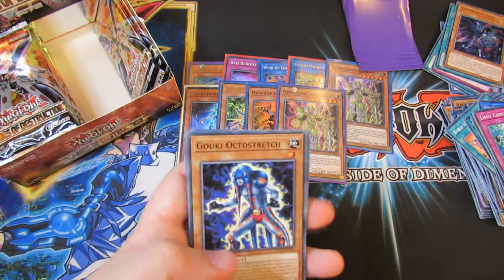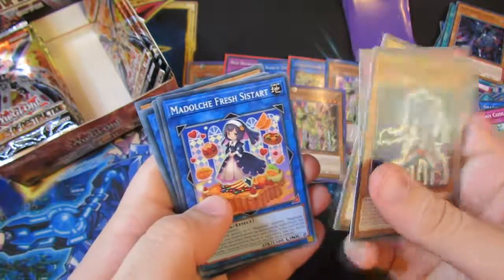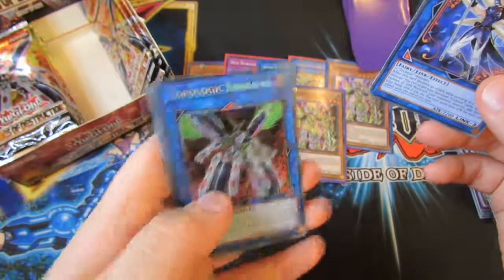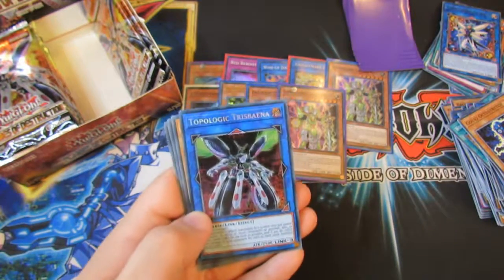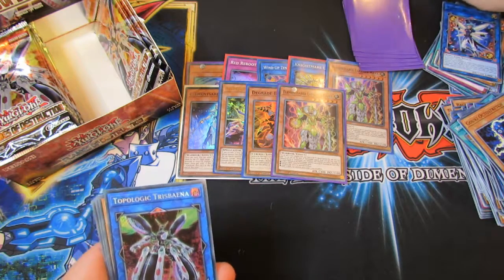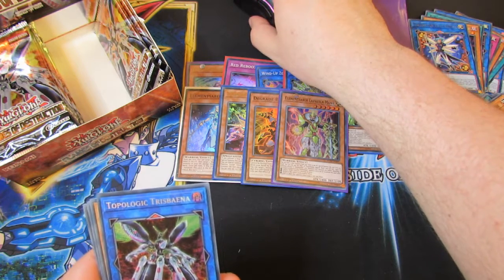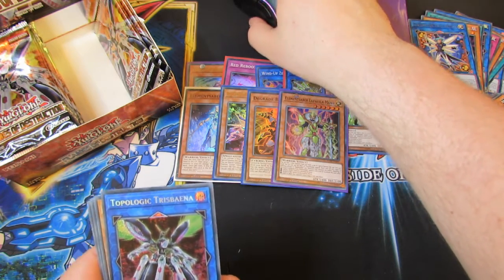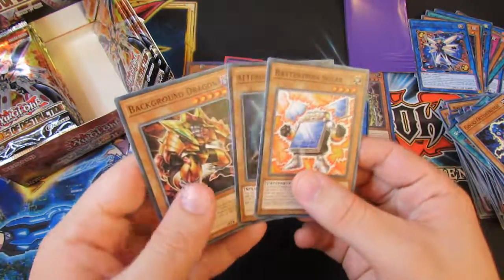So we have Goofy Octo Stretch, Mech Knight Ave — I don't know if you've seen that one yet — Dolce Fresh Sister. A Trickster. And — is that our Secret Rare? That is our second Secret Rare. So we've got both Secret Rares in one half, which is Topologic Trismina, which is an interesting one. That's not even on my list. Battery Man Solo, Altergeist Pixel and Background Dragon.